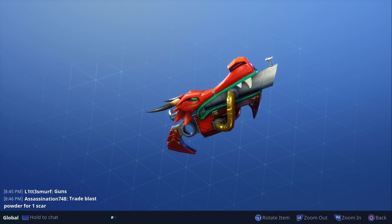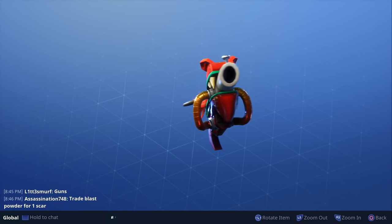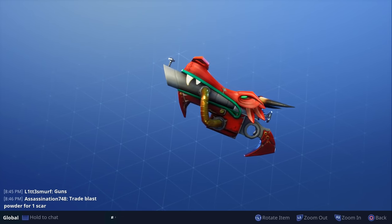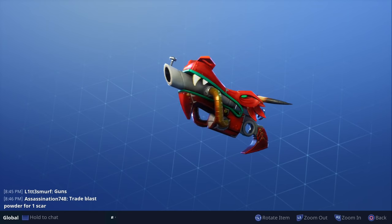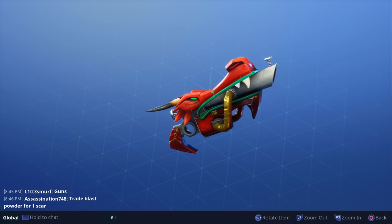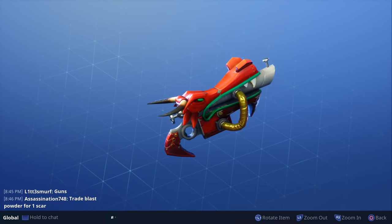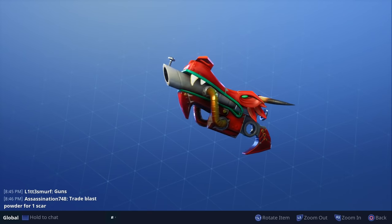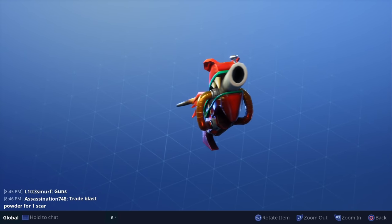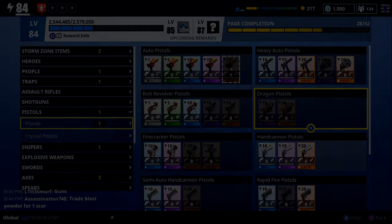I believe this dragon weapon set is going to be introduced with the first Spring It On event, and with the dragon weapon skins and firecracker tickets, I think this event is going to be celebrating Chinese New Year, which is February the 16th. That's also another reason I'm not entirely sure what's going to be in tomorrow's patch. Anyways, let me know in the comments which of these dragon weapons you'd like to see gameplay of first. I hope you found the video useful — thanks for watching.